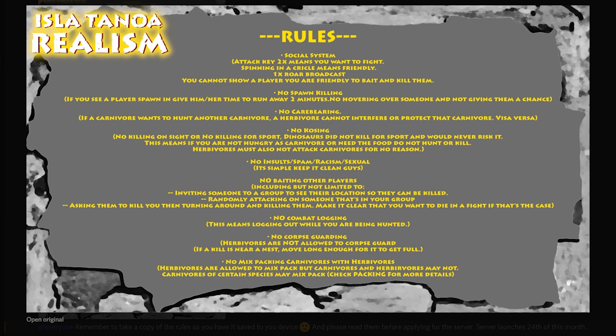We've got a social system. The attack key is very important — pressing it twice lets another player know that you want to attack them or challenge them for their food. If you want their body, you're going to have to challenge them and they'll challenge you back or run away. If they simply run away, you can't really chase them down because you're challenging them for the food.